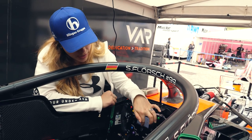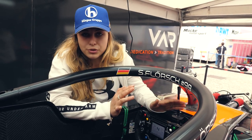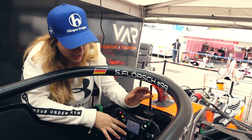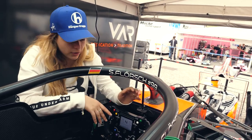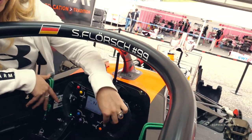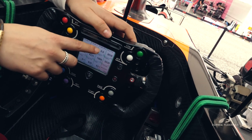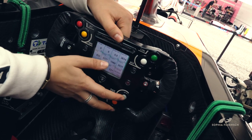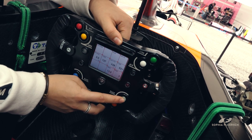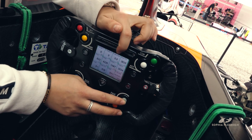Here is the RPM and the lap times. If something is wrong with the water temperature, warning signs will appear — yellow or red if it's really too hot, or blue if it's too cold. The green button is there to switch pages, so if you press it you can see things like brake bias and check everything. There are quite a lot of numbers.